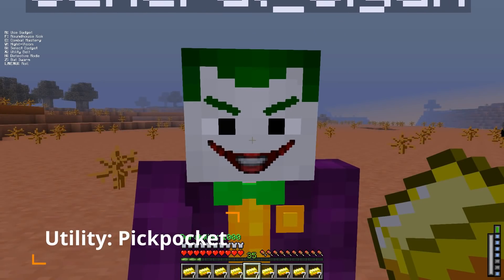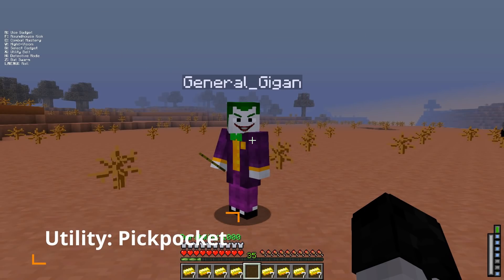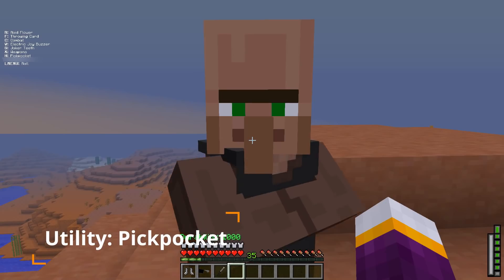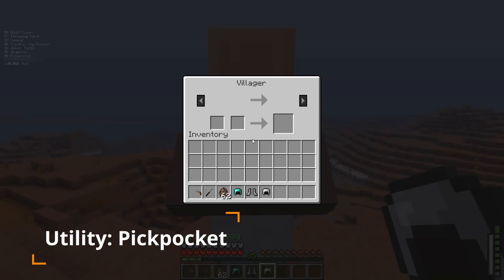Joker's utility is Pit Pocket. Use your sleight of hand to quickly swipe an item from a target's inventory hotbar. This move has been slightly updated from the Rogues video — now this move can be used on villagers, and you have the chance to steal an item from them. However, if you steal from them, you can no longer trade with that individual.